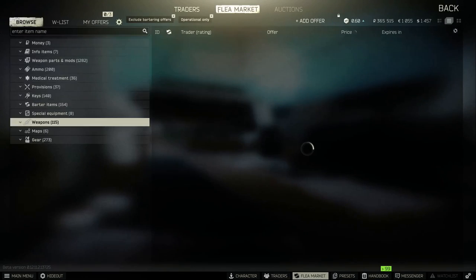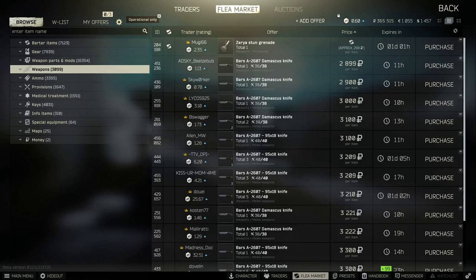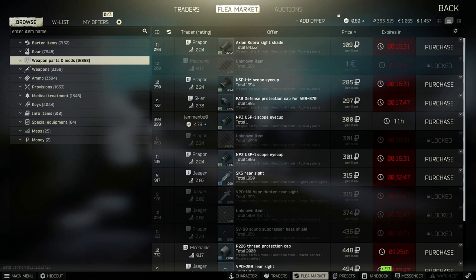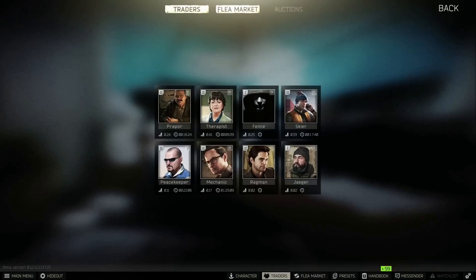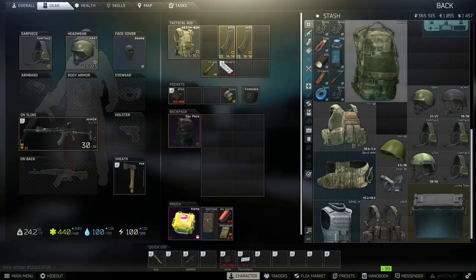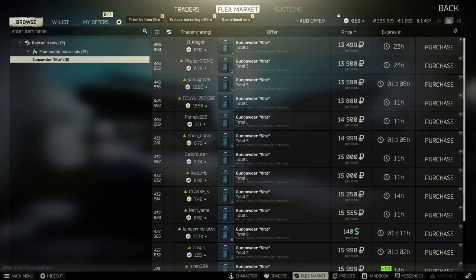Next is the flea market, which is really important. If you manage to get out of a raid, you can sell all the loot you've collected there — and this is what everyone does. There are currently over 16,000 different weapon parts and mods in the game. You can sell your own stuff on the flea market by finding something marked as 'found in raid,' clicking 'filter by item,' and seeing what it's selling for — for example, 13,000. Add an offer and sell it.